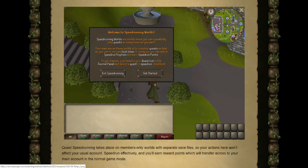Quest Speedrunning will take place on members-only worlds with separate save files, so your actions here will not affect your normal account. Speedrun effectively and you'll be able to earn reward points which will transfer across to your main account — very similar to how Leagues works, where it's on a separate save file in its own world, but reward points automatically transfer over to your main account.